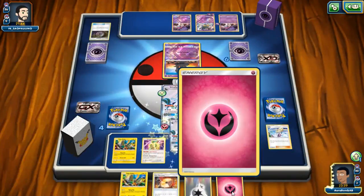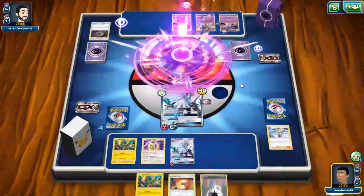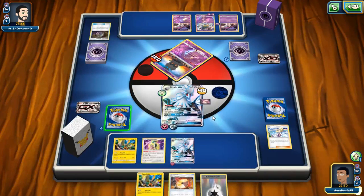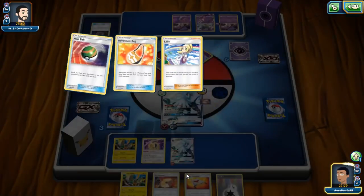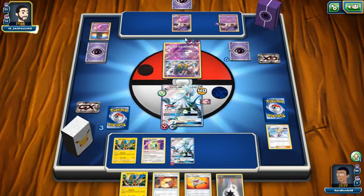We'll put the Fairy energy here and hold on to the DCE for now. If he top decks an energy he can attack me with Giratina, which would be awkward. If I had Guzma I'd have totally knocked out a Giratina this turn — would have GXed it 100%. We can't GX it now though. He might have drawn a Guzma and is debating. Oh — he drew a DCE, so he's going to attack this turn and get the two-prize KO.